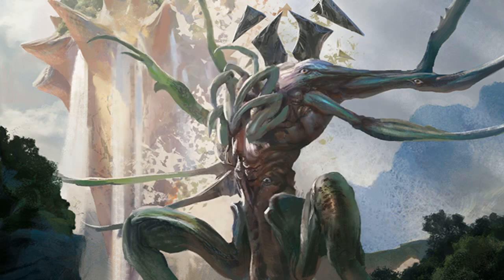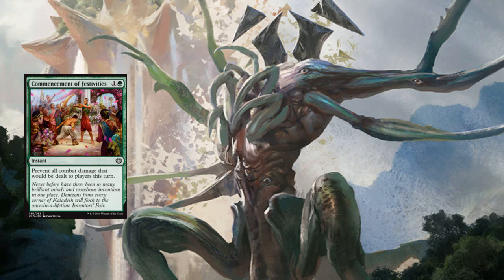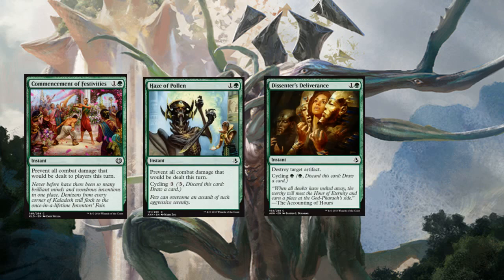Let's get to the sideboard now. The sideboard consists of four separate cards. Two of them are against aggro, and over half the sideboard is just against aggro. We'll be playing four copies of Commencement of Festivities, four Haze of Pollen, three Dissenters' Deliverance, and four Negates. Dissenters' Deliverance can just take out annoying artifacts for us. The eight fogs we're playing in the sideboard are very, very good — you will definitely have a whole bunch of leftover mana when you finish the combo, and you're bound to have one of these in your hand.